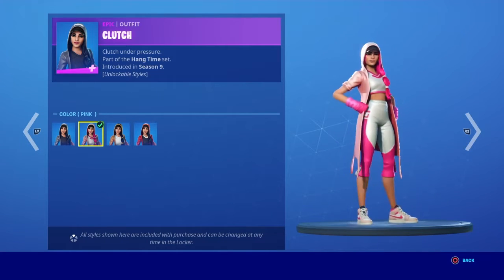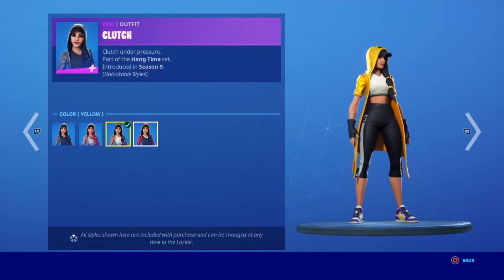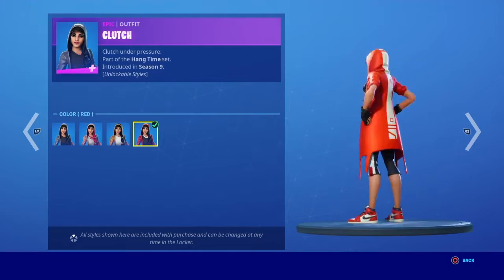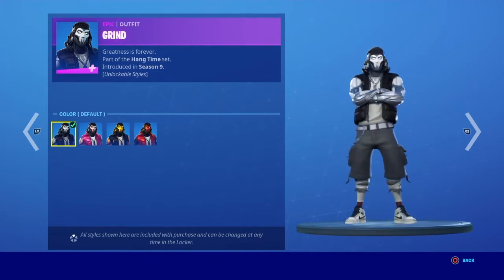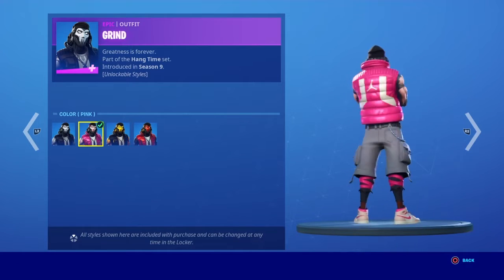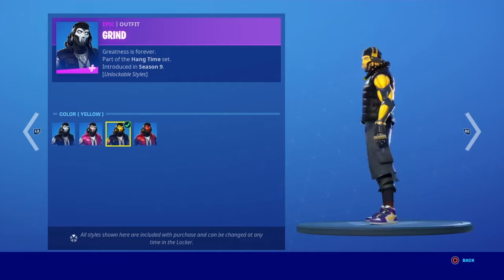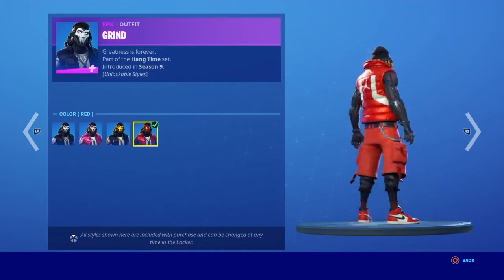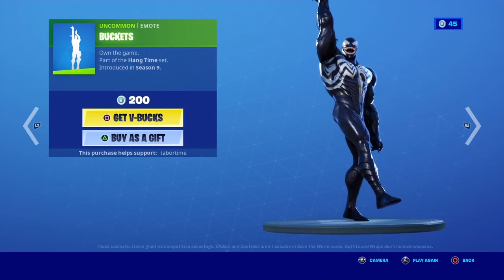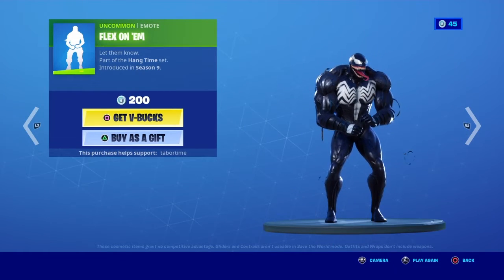The Hang Time Bundle includes the Clutch skin with the pink, yellow, and red styles, and the Grind skin also with pink, yellow, and red styles. The bundle also comes with the Buckets emote and the Flex On Em emote, which is a pretty funny emote.